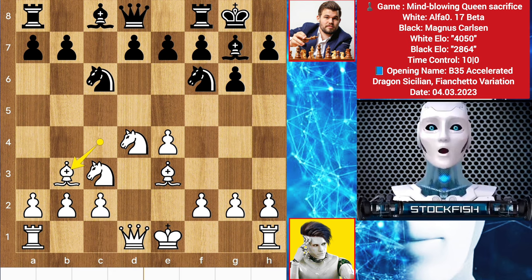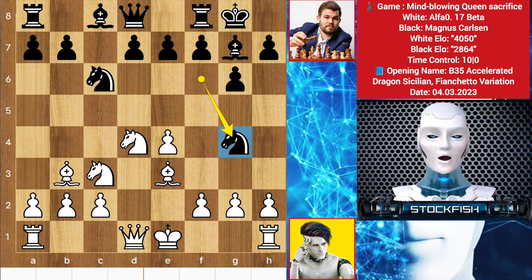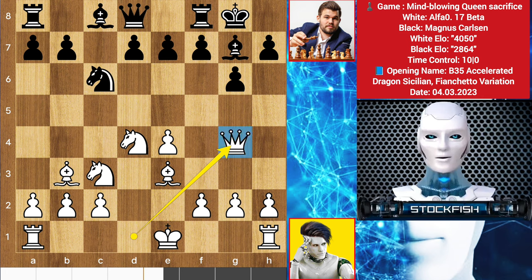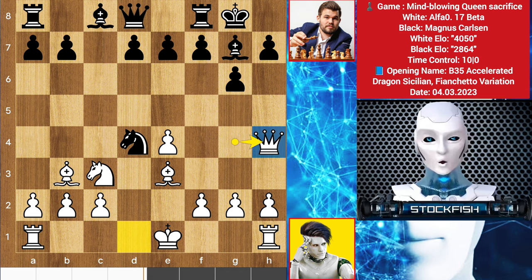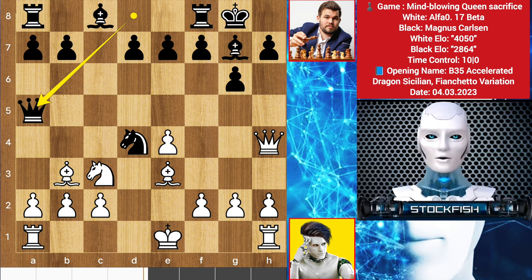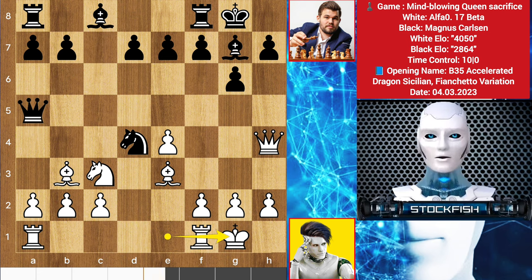Back to the position. Magnus played the excellent move knight to g4, targeting the bishop. Alpha played queen takes knight, knight takes d4, we have queen to h4. According to me, best was to retreat the queen. We have queen to a5, Alpha played castle, bishop to f6 targeting the queen. Best is to play queen h6, but Alpha played queen takes f6. According to me it's not a brilliant move, but Alpha considered it brilliant.